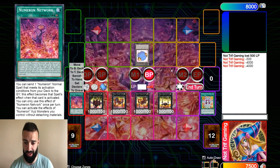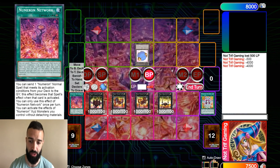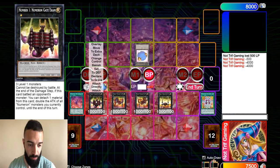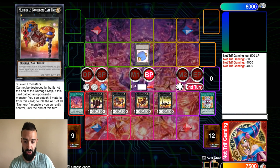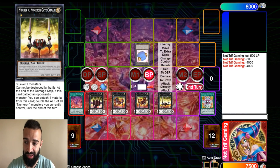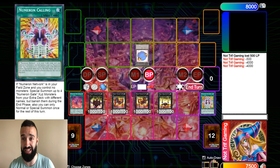If your opponent controls multiple monsters, it doesn't matter — it's still infinite damage. Because if you control multiple monsters, you can get Cuatro up to 8,000 attack. So: 1,000, 2,000, 4,000, 8,000. As you see, it's very easy to kill them.